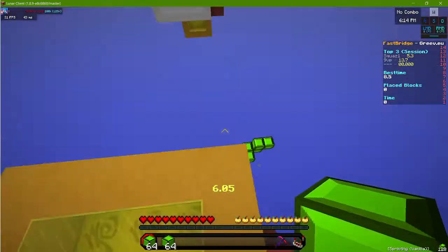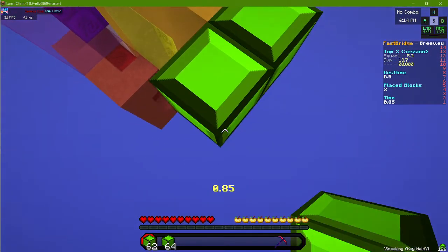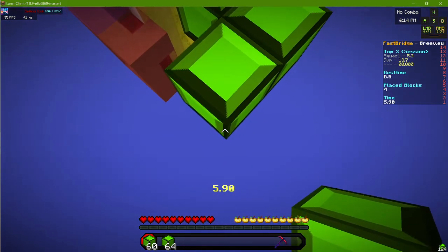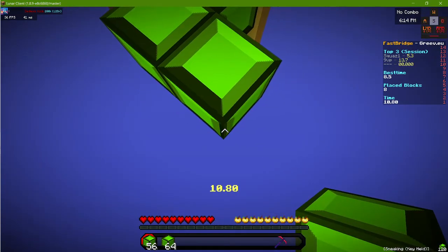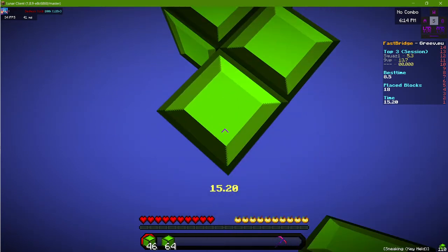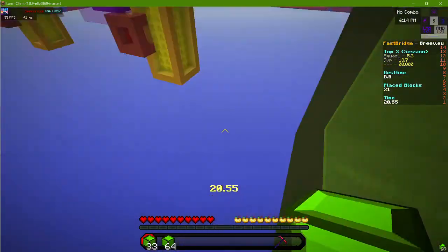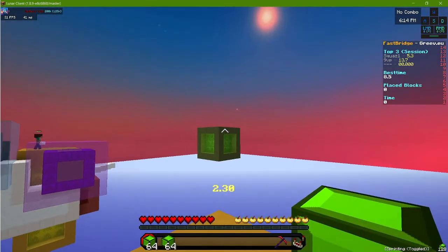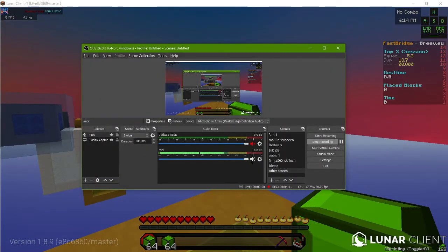Once you know that, you place two blocks, unsneak, sneak again, place two blocks. When you want to master it, it should look like this. I'm going to demonstrate some inclined speed bridging so you can see and learn.